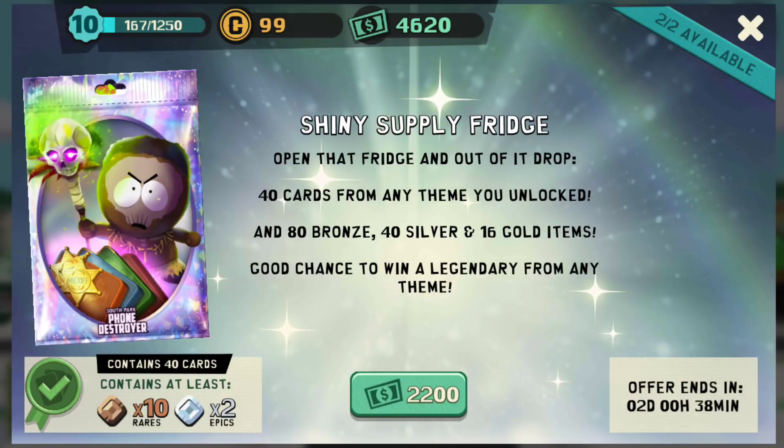Hello, this is Malavar TC1 playing some South Park Phone Destroyer. We will be doing the shiny supply fridge. Open that fridge to find out the drop — 40 cards from anything you've unlocked.